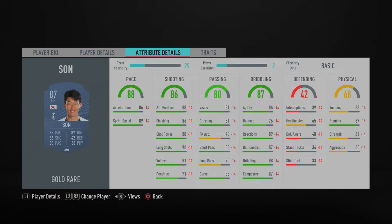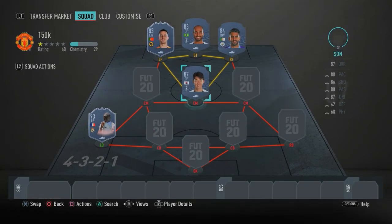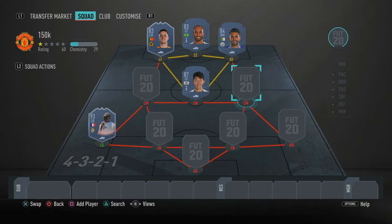Son has 86 agility, 89 reactions, 87 ball control, 88 dribbling, and 87 composure — very good dribbling stats. He's also got a hell of a shot: 80 attacking positioning, 86 finishing, 88 shot power, and 90 long shots. With five-star weak foot, he's completely unpredictable — you can shoot near post left or right foot. Heung-min Son is an absolute beast, so make sure you get him and play him at CAM or center mid for full chemistry.